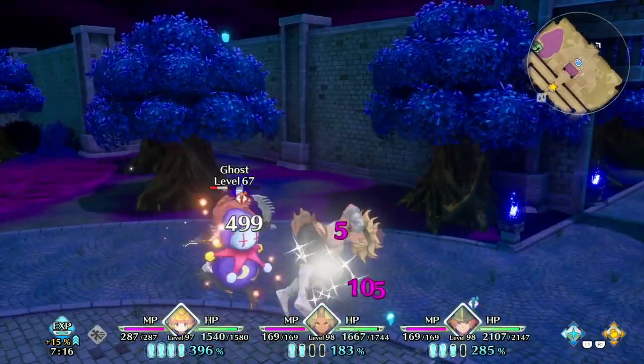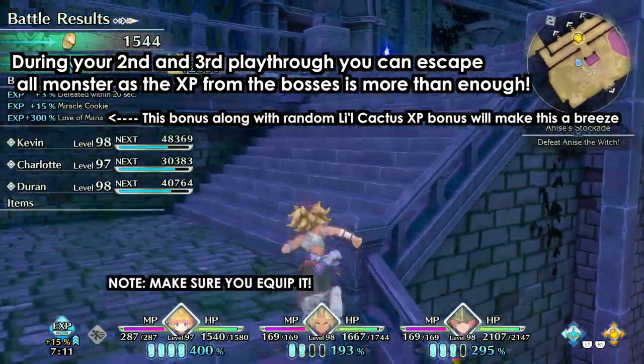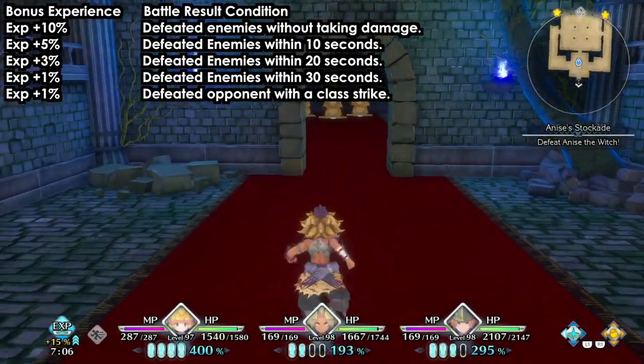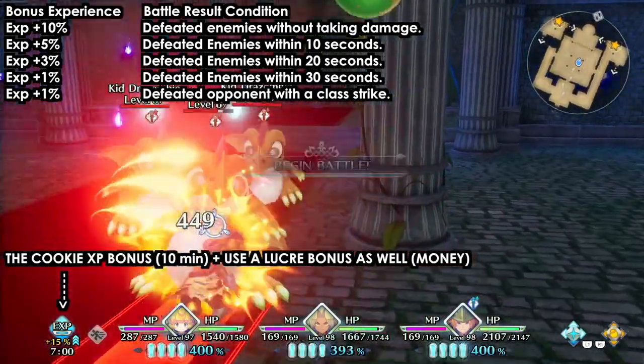This is the final playthrough where I tried to get it. Why? Because when you finish the game, you will get the Love of Mana ability, which will net you 300% plus XP for all of your allies — which is a huge percentage — plus other benefits such as the mysterious cookies, which I'm going to talk about later.